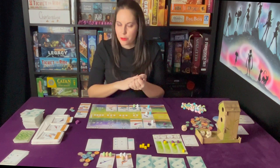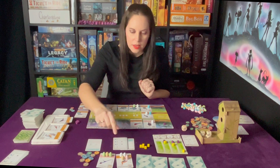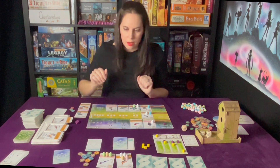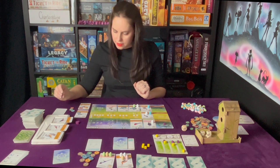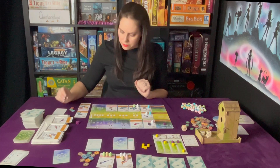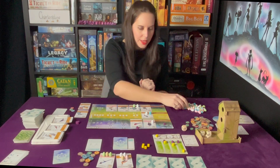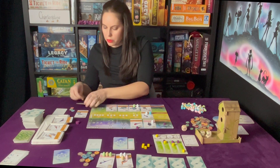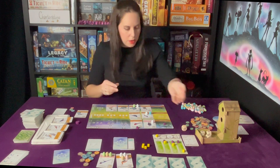We'll move the score down when it's time for final scoring. They get one of these. I need some birds - I'm going to go here, pay an egg, and feed the Brewer's Blackbird a seed and a berry.